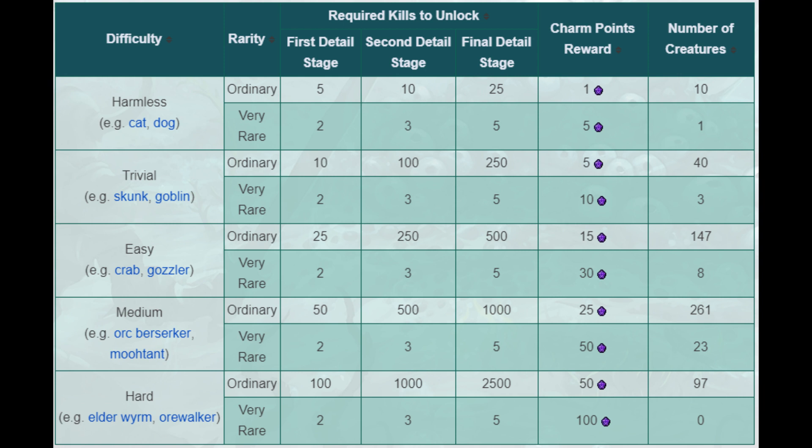Creatures of the harmless difficulty do not attack their target and drop no loot. These are creatures such as cats and dogs. Creatures in the trivial category are very easy and may only pose a danger to the newest of adventurers. The hardest creatures you will find in this category are some variations of the troll.